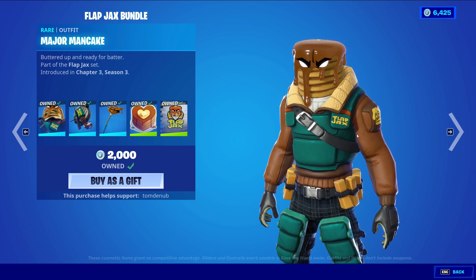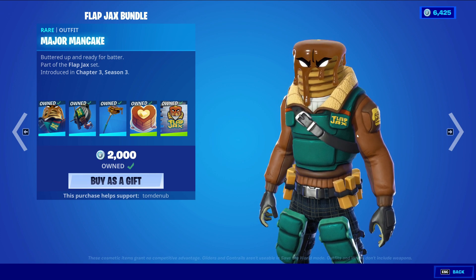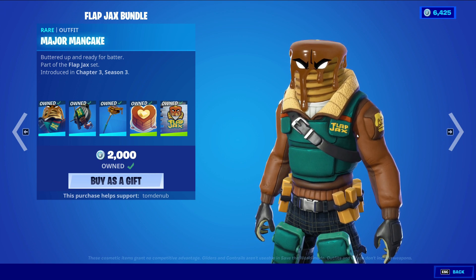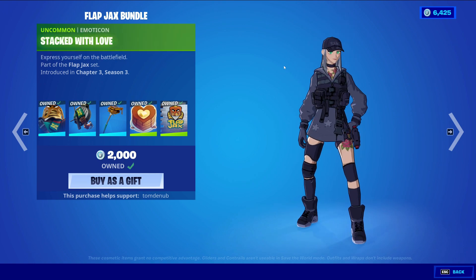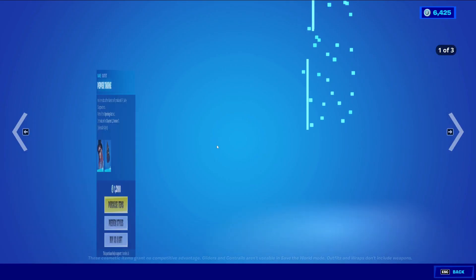It's kind of disappointing to see that this skin was already available to the whole world for free, and now it's in the shop for money. On top of that, the skin isn't original, which kind of sucks. Anyway, we have two other items: Stacked with Love, an uncommon emoticon, and Stacked, an uncommon spray.